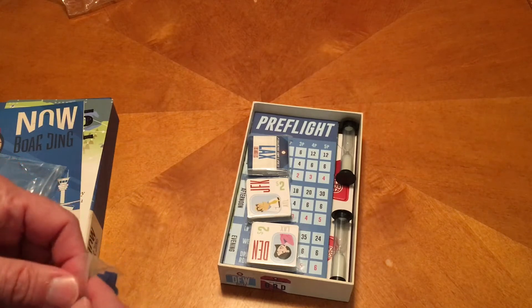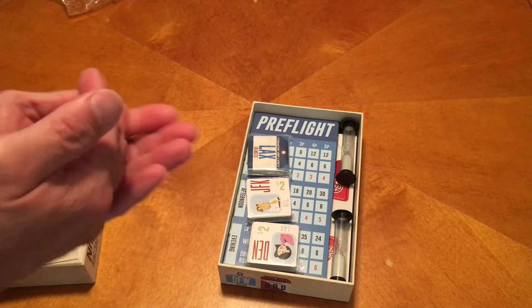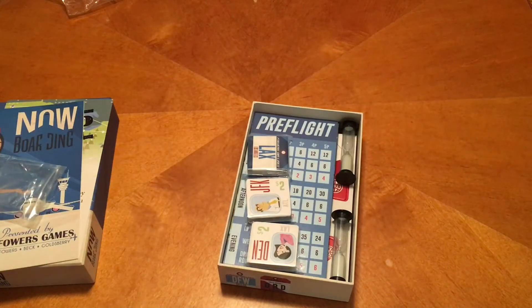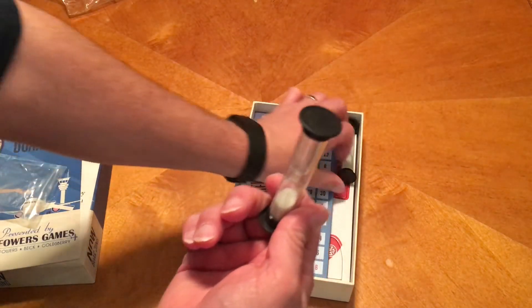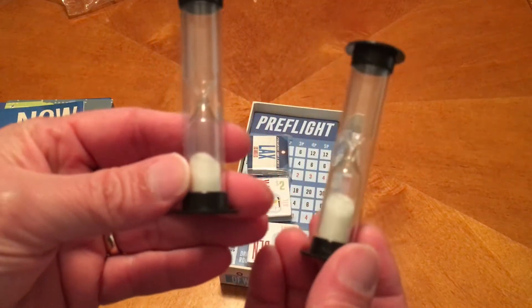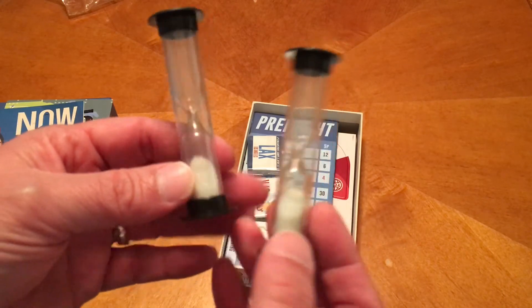Then we have our little meeple airplanes. Kudos because they have green and blue — Dad vs. Daughter colors. These are really kind of neat. The game comes with two different timers: one is a 15-second timer and the other is a 30-second timer. In a two- and three-player game you use the 15 seconds, and in a four- and five-player game you use the 30 seconds.